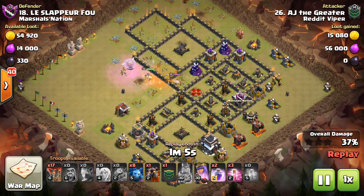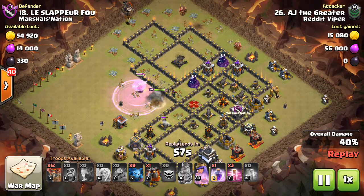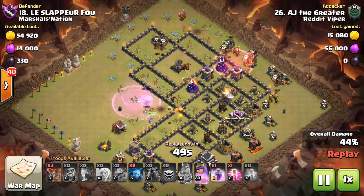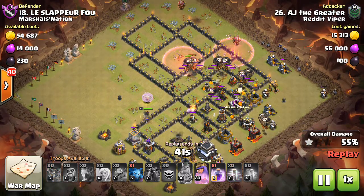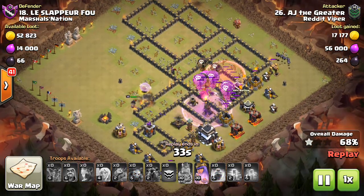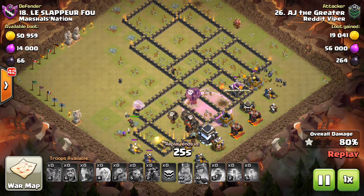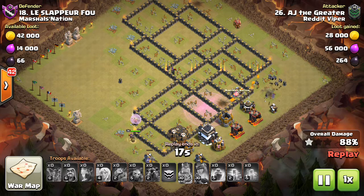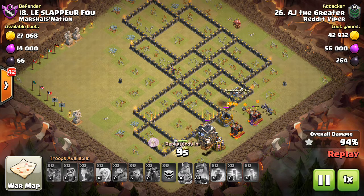There's only a minute and five seconds left in the replay, so pretty fast Lalo. He starts the Lalo at 11:30 with two hounds and eighteen loons, hasting their way towards the first air defense. He's already got clean-up minions, another haste into the air defense, and a rage through the last section of the base. His max hound did not pop — maybe pre-update, before the hit point buff they got. Wasn't that big of a buff, but anyway, great job to AJ.